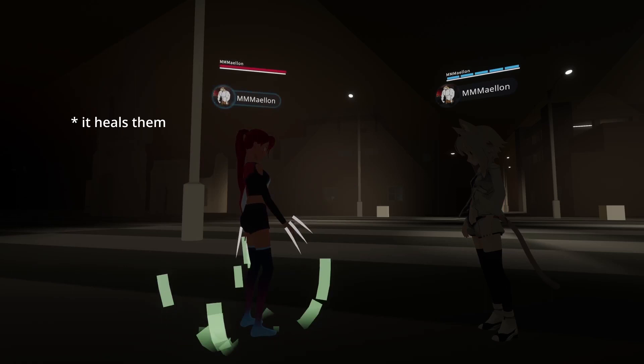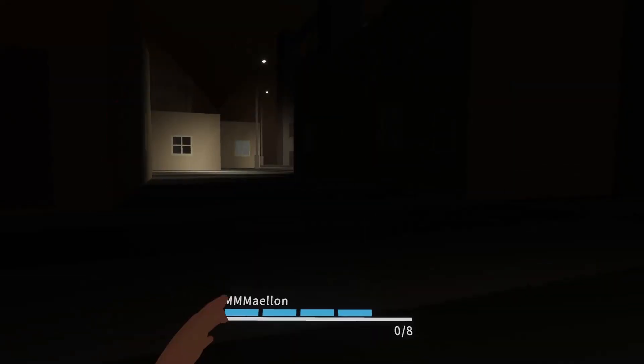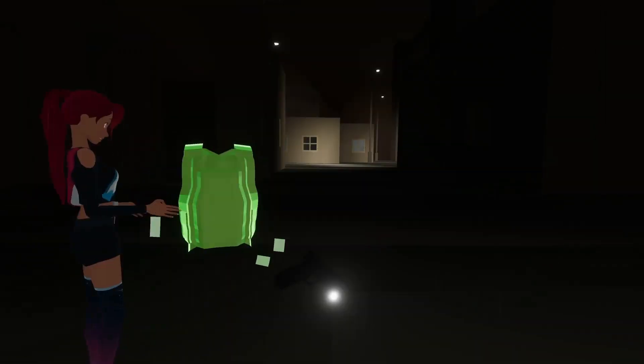If you die you leave behind a heart that the monsters can come by and consume. If you or your teammates are low on armor, you can always stop to call in an armor pack. You will however need to pass a skill check first.